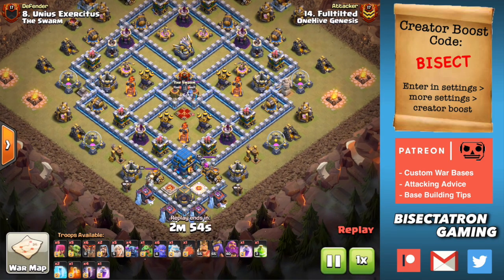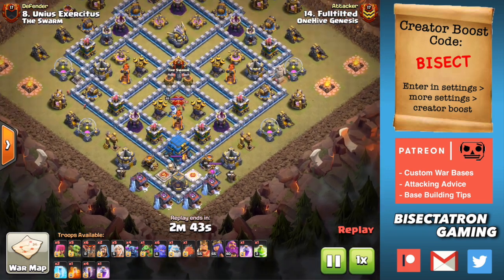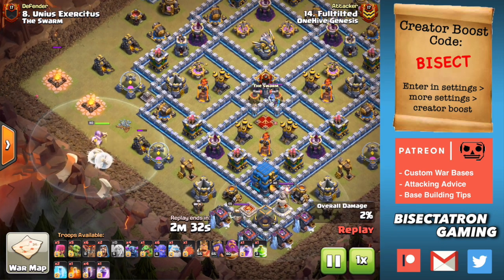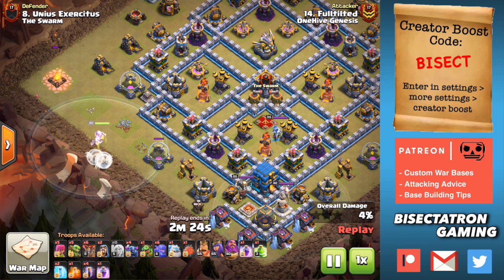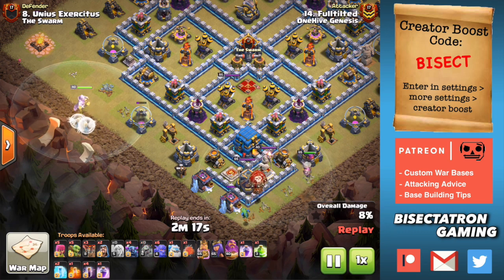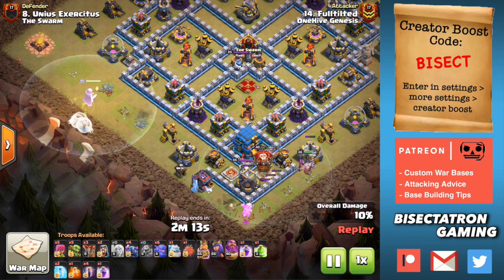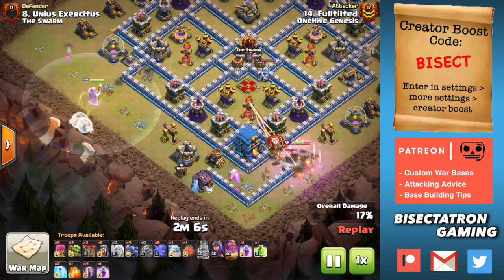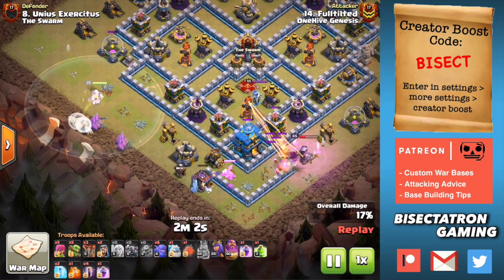Also, one thing on the last attack - this was very early on, but I wanted to point it out: the Queen Charge started right where the Royal Champ was. The Royal Champ was right at the edge of the map, and in that case I would drop a Giant or something before the Queen and the Healers, just to avoid having to use that Rage. Because I'm all about trying to avoid using the Rage on the Queen Walk if you can, by supporting with little stuff. He dropped his Queen and Healers in the Rage right away because the Queen was automatically engaging the defensive Royal Champ. So it's better off dropping a Giant or even two, and then as the Giants die, drop the Healers to avoid a Healer switch onto the Giants. Just be a little more creative to avoid having to use that Rage - it'll definitely help later to have that extra spell to keep your Queen up.